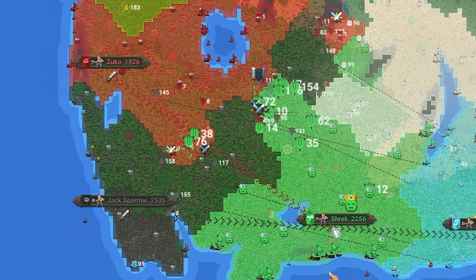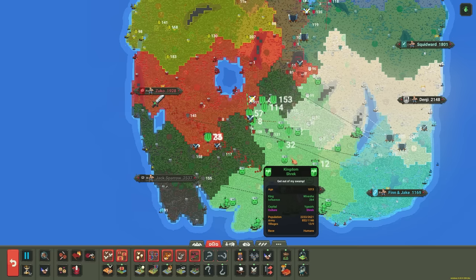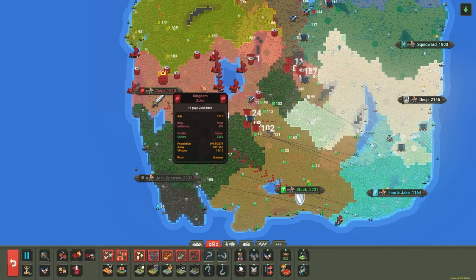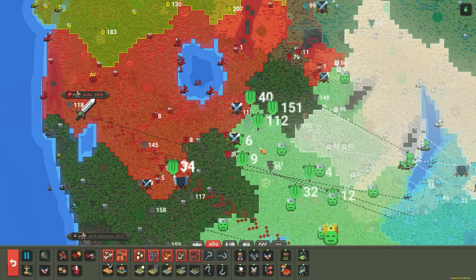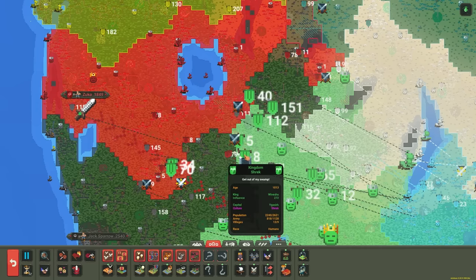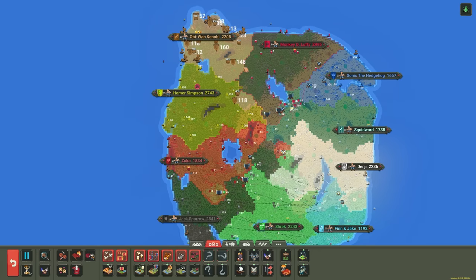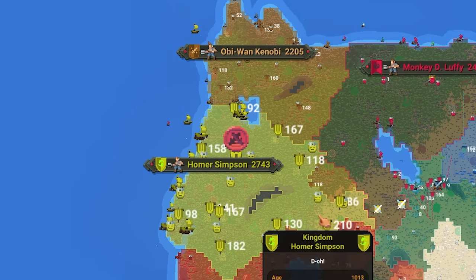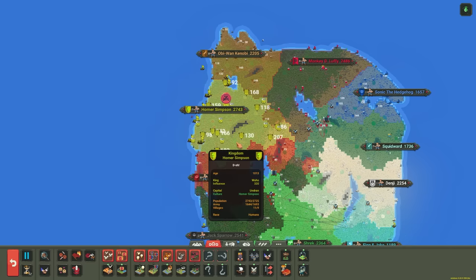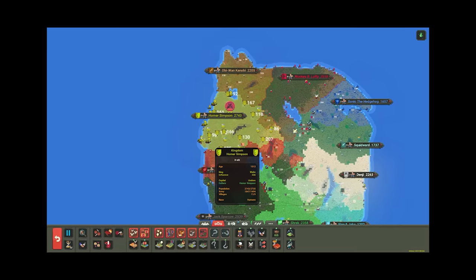Shrek against Zuko seems like a pretty even fight. Shrek has about 850 and Zuko only has about 500 — looks like they've lost a lot of army already. It seems like Zuko tried to launch an offensive attack but it's failing. Obi-Wan Kenobi and Homer — looks like they didn't ally. Homer's going to declare war on someone, probably the weakest empire. The AI in this game is just completely ruthless sometimes.